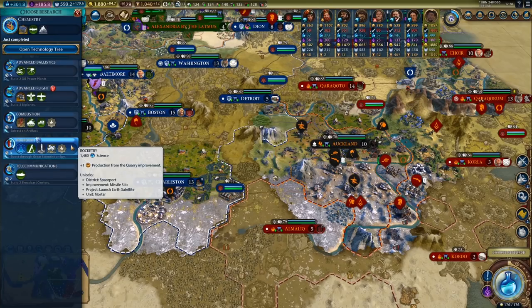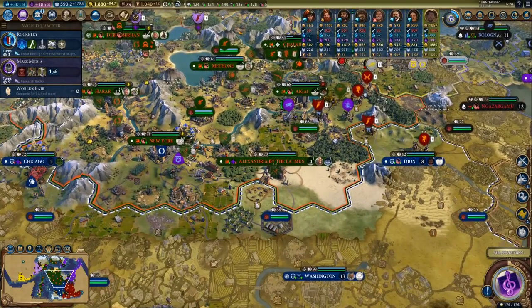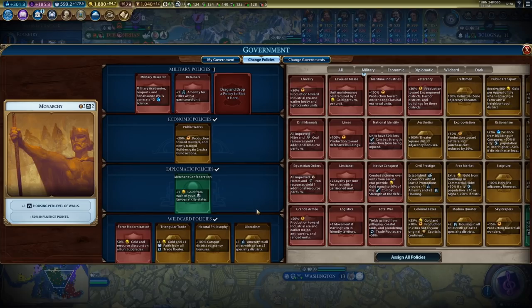Next up, Rocketry, and we can get started on the spaceport. I would go for a culture victory but I'm way too far behind in culture. I would need a lot more theater squares. Don't get me wrong, it would still be doable, but it would take much longer than just building the spaceship.